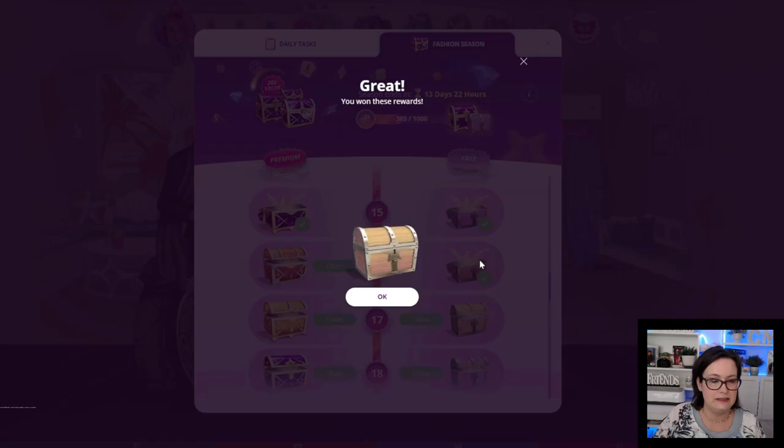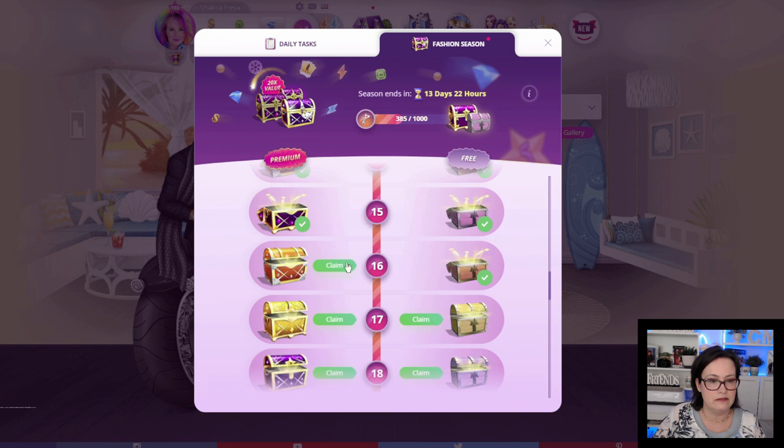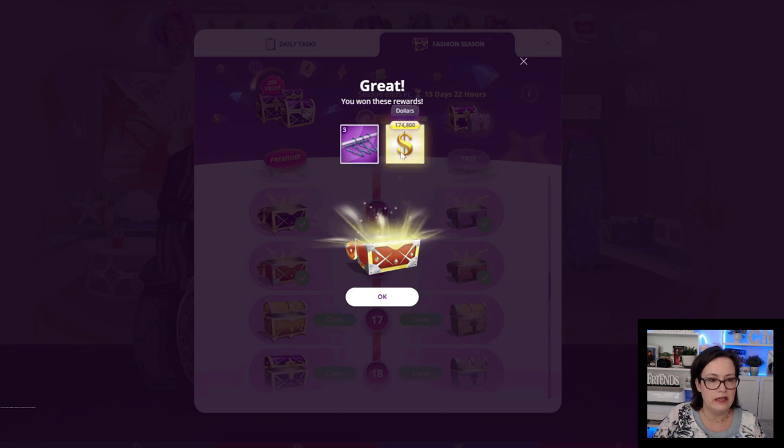Chest 16: we got $48,070 and 271 fashion points. The premium chest we have 3 outfit slots and $174,800.